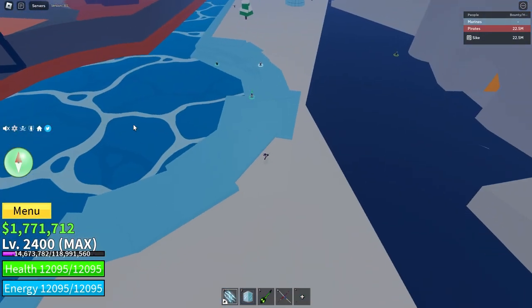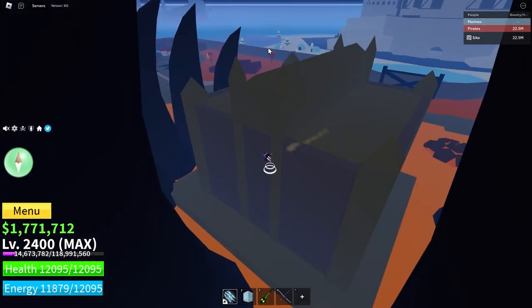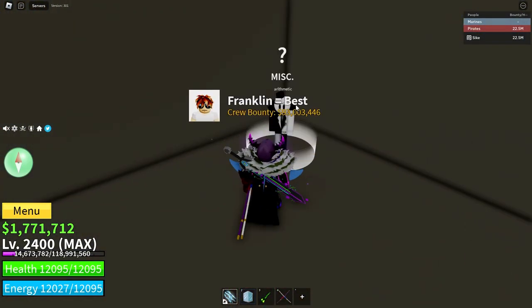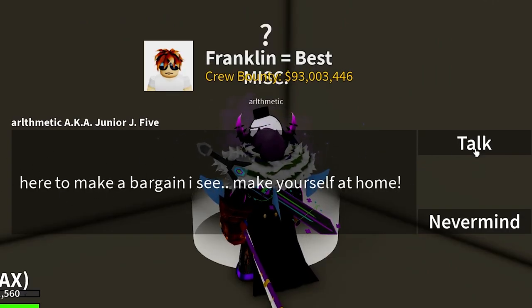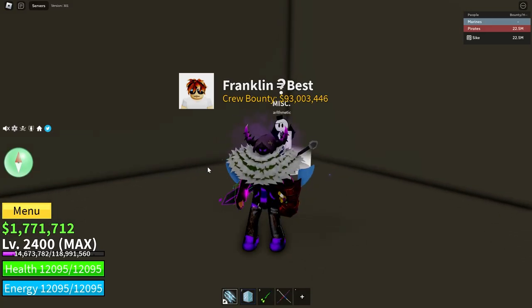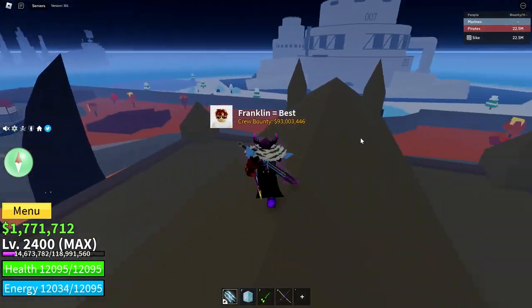So I'm in the Half-Half Island — hot cold, whatever it's called. Now if I come over here, behind where the Smoke Admiral spawns, you'll see a door right there. You have to fit in, go through here and talk to — I think that's meant to say Arithmetic, it's like spelt wrong. So you talk to them and they're like 'here to make a bargain, I see you make yourself at home. Want to buy a microchip for a thousand? This will turn out much better for me than it will for you. No refunds.' So spending a thousand fragments will get you a microchip.